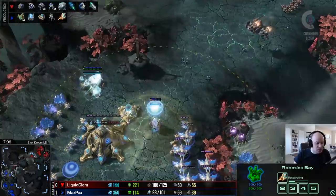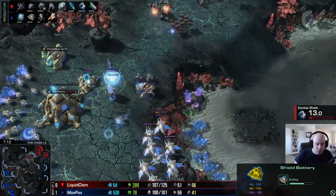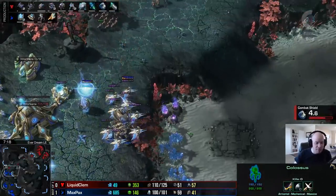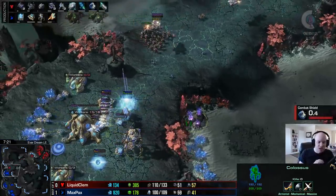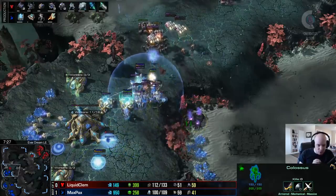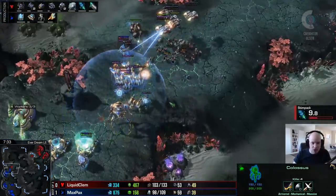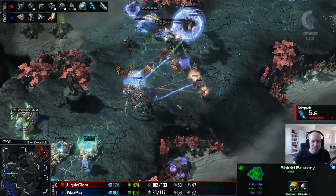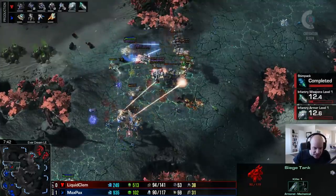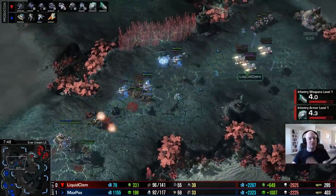Clem's initial push comes out but Max Pax is ready - one shield battery, then a second going down. He's got one immortal going into the engagement, plenty of phoenix out, and his colossus is here now. No extended thermal lance yet, so the colossus needs to get much closer to the bio units. Clem is about 20 army supply ahead but the widow mine gets picked down. The shield battery overcharge really saves Max Pax's bacon, but now he's fighting out of range of it. The phoenix lifts what they can, the tank gets one kill, and the gateway army for Max Pax is almost completely gone - but Clem is forced to retreat.